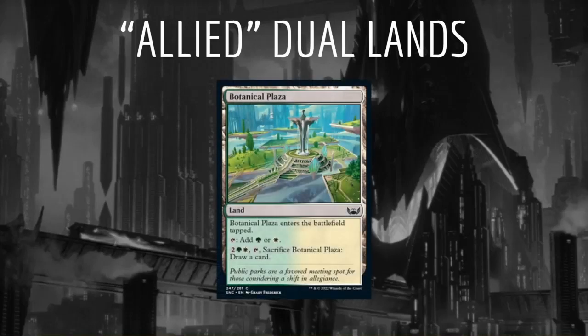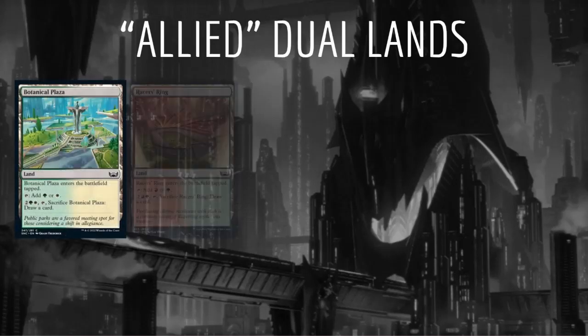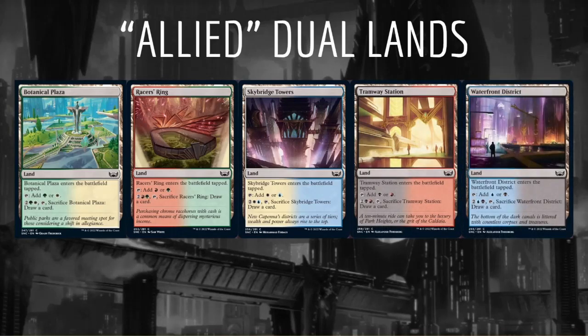Next we have the Allied Dual Lands. This cycle of lands enters the battlefield tapped, taps for two different colors, and can later be sacrificed to draw a card, which is quite nice. This cycle includes Botanical Plaza, Racer's Ring, Skybridge Towers, Tramway Station, and Waterfront District. These will likely be the most powerful non-rare mana fixers, as they can tap for multiple colors, which no other non-rare lands in the set can. Pretty nice that they're all at common as well, so we should see them fairly frequently.